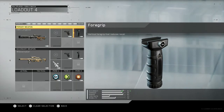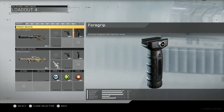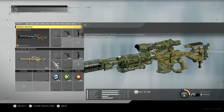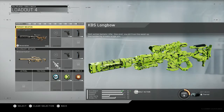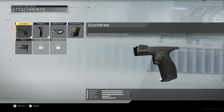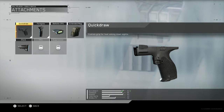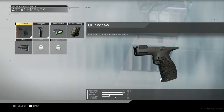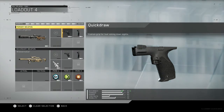It's a vertical foregrip that reduces recoil, as you can see. Now into the snipers - the Longbow, which is bolt action. We have that nice green camo on it. The optic is good as it is. The main attachment you want is quick draw - custom grip face, fast aiming down sights. You'd want to scope down quicker, get that kill quicker, and get into your scope quicker. And quick scope - you're going to quick scope quicker overall.